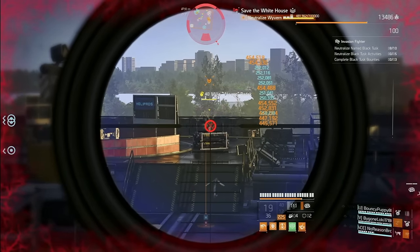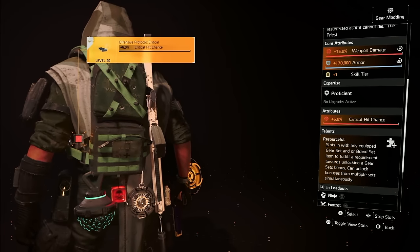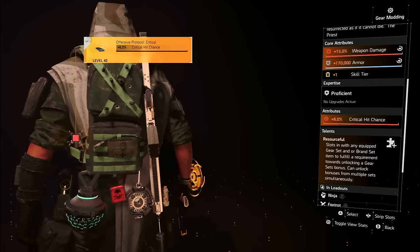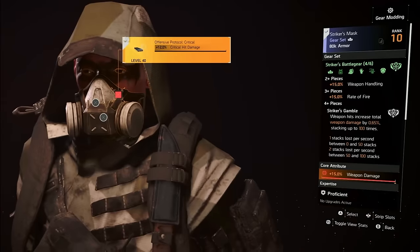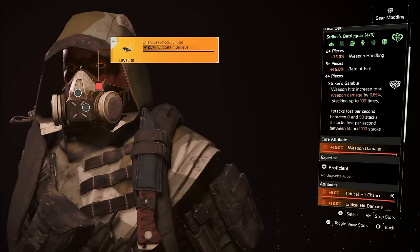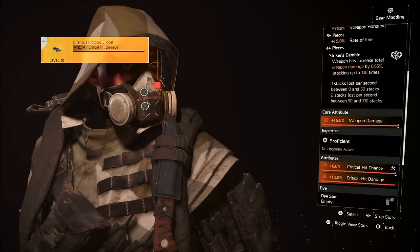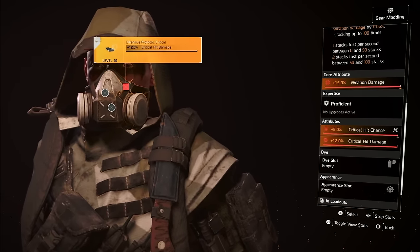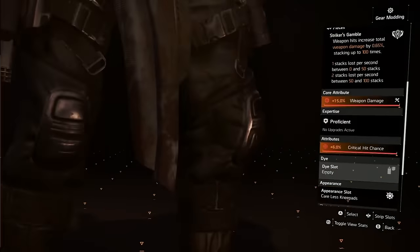The Ninja Bike Messenger backpack, with its three cores, gives me crit chance and Resourceful — essentially opening up an additional brand or gear set slot. That allows me to run only three pieces of Striker but have it act like four, giving us weapon handling, rate of fire, and Striker's Gamble for 100 stacks of amplified damage. We also get weapon damage and crits on the relevant pieces.